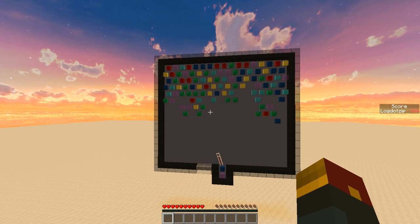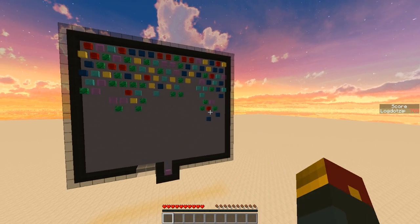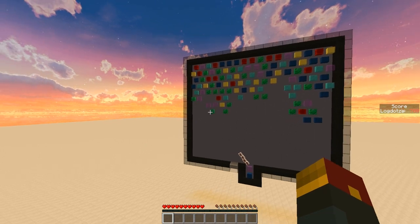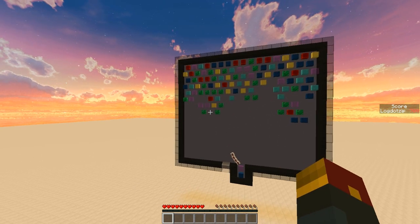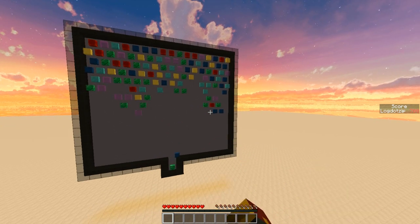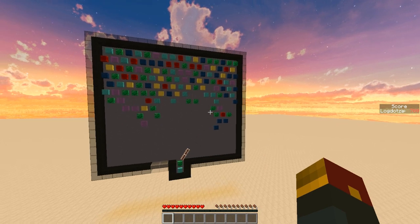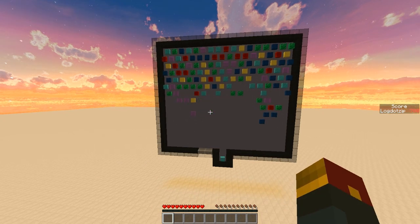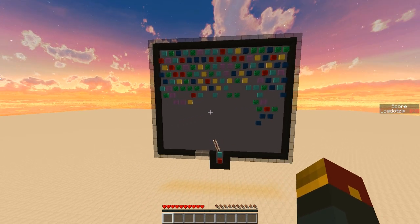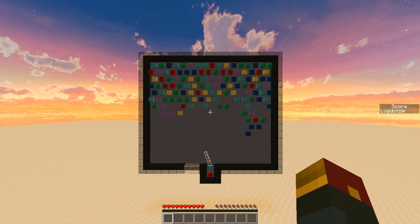Whenever you connect bubbles and there's bubbles underneath that aren't attached to anything — like this green guy's about to be — it will disappear. Look, that guy disappeared. When you cause bubbles to pop, you get 10 points. If you cause bubbles to disappear like that where they're not touching anything, you get 100 points.